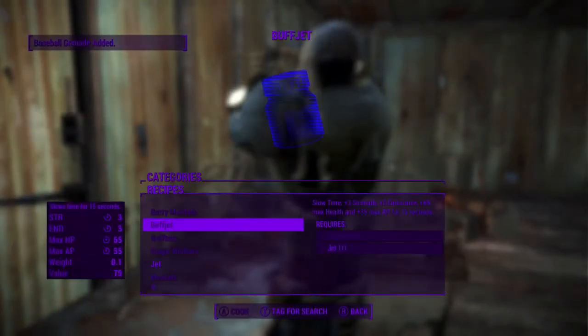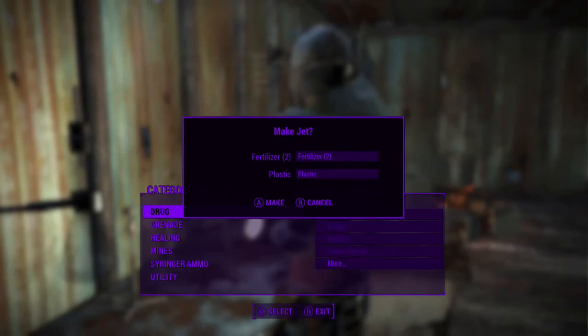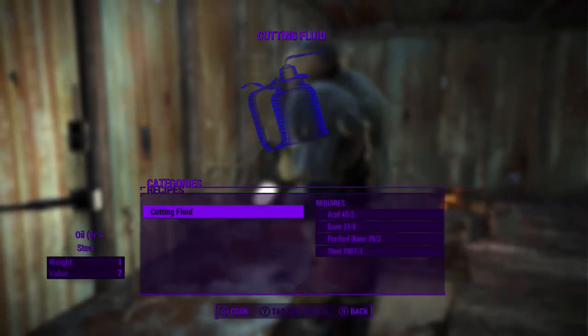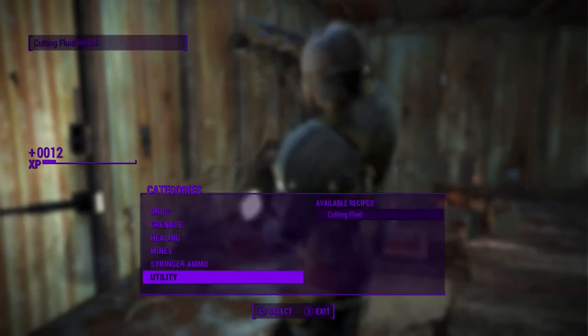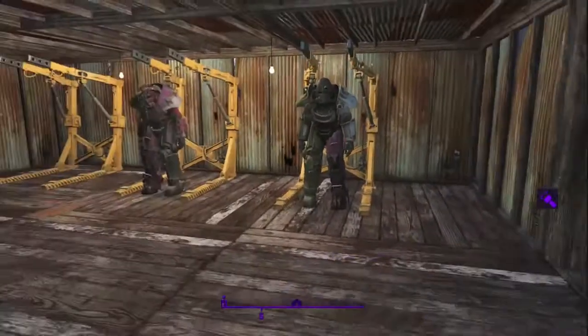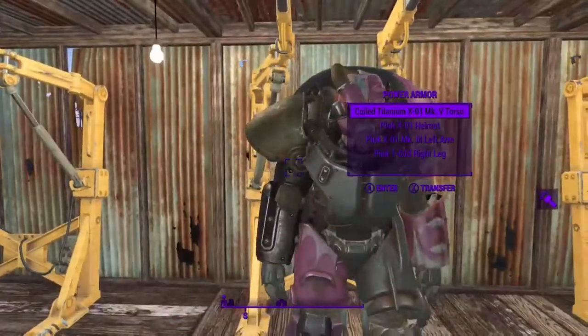If this has happened then that means it is successful, so go ahead and make it. When you go back you will find that none of your resources have been depleted, but unfortunately to do this you will need all of the requirements to make it in the first place.